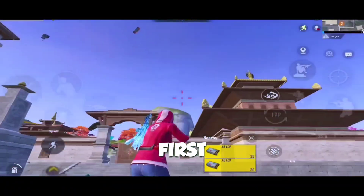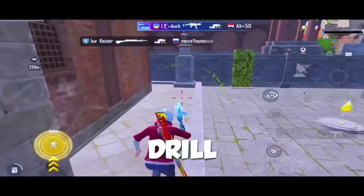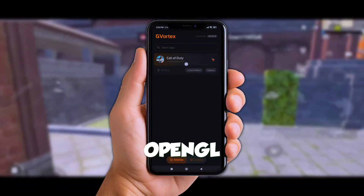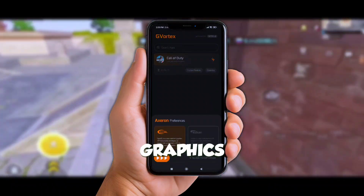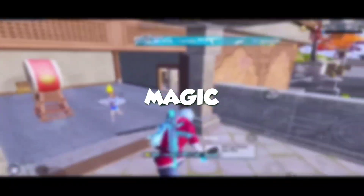Alright, first things first — GVR Game Booster. If you've been using it already, you know the drill. It lets you tweak your rendering profiles and switch between OpenGL and Vulkan for optimized graphics. Simple, right? But now we're adding Manc 2 special modules into the mix, and that's where the real magic happens.